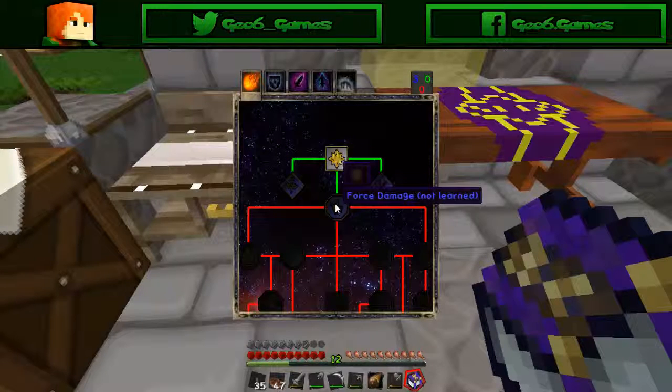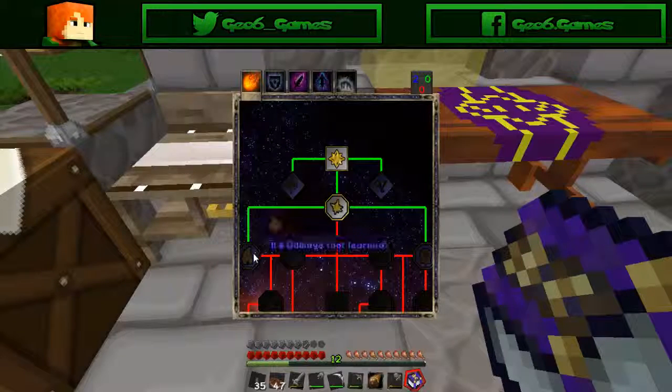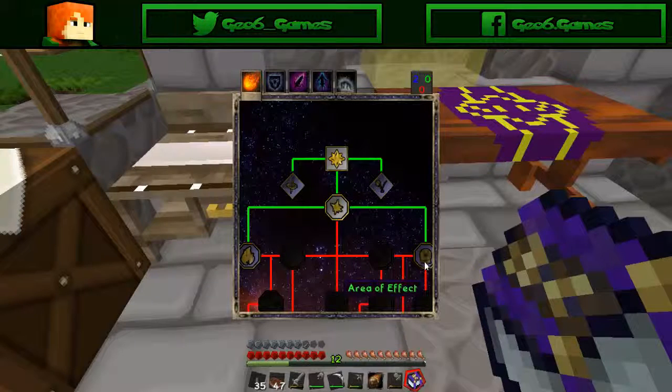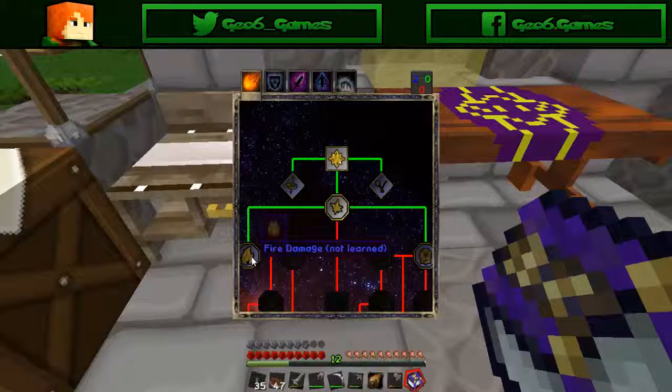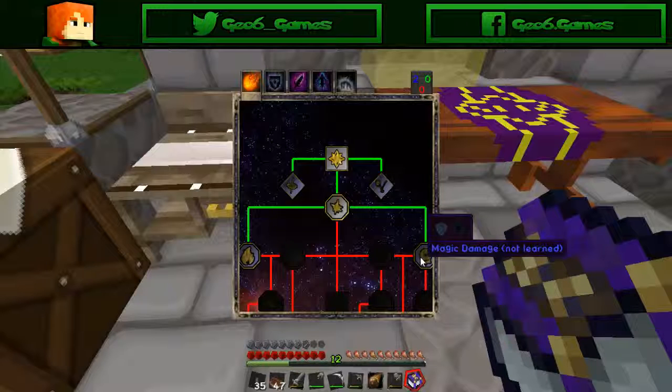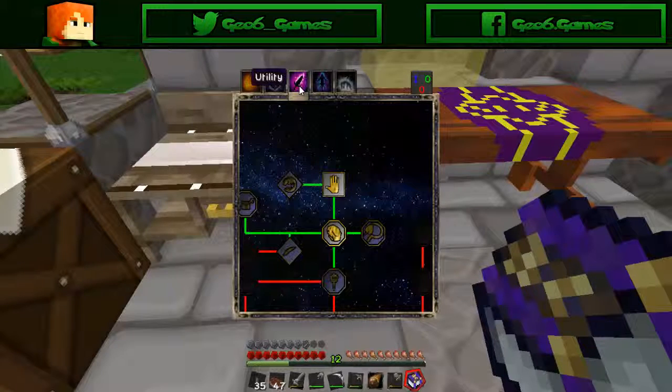So I can do a projectile force damage. It goes that way — lightning and frost are later. It's either magic damage or fire damage. I think I'm gonna do magic damage. And then the last thing I'm gonna do is learn light for a light spell later, which will replace our torches.